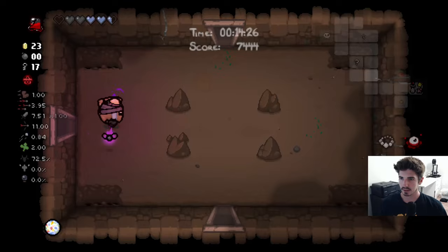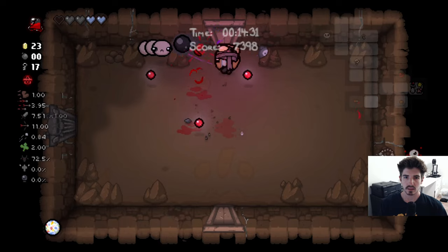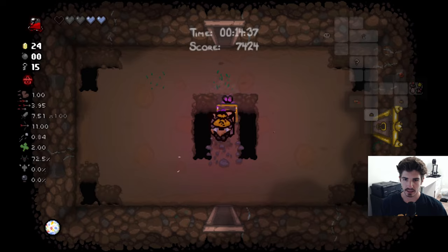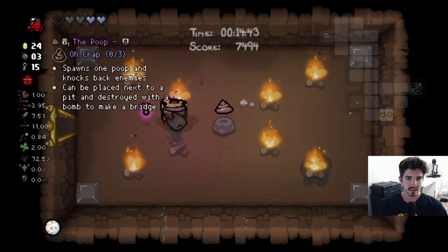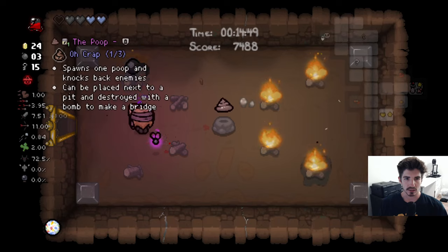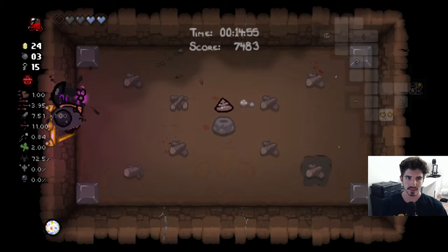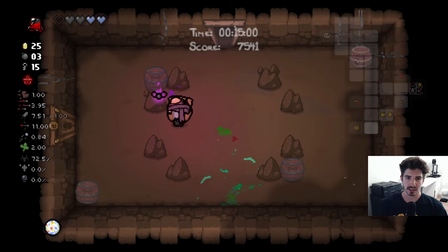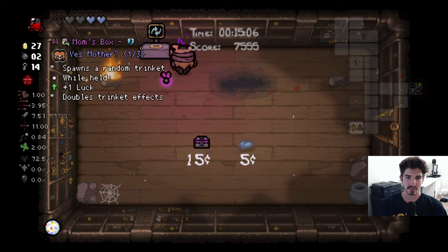Can't believe we haven't found the shop or the treasure room yet — they're all just hiding. I walked straight into him. We got some bombs out of that — I'll pick it up for the transformation, but I don't want to keep it. We haven't talked about transformations: whenever you see 'Oh Crap', that's one out of three — if you get three poop-themed items, you transform into crap. It's actually something you want to do, it's a lot better than it sounds.